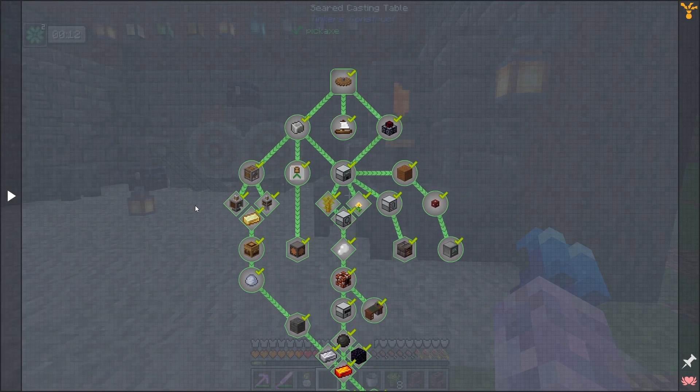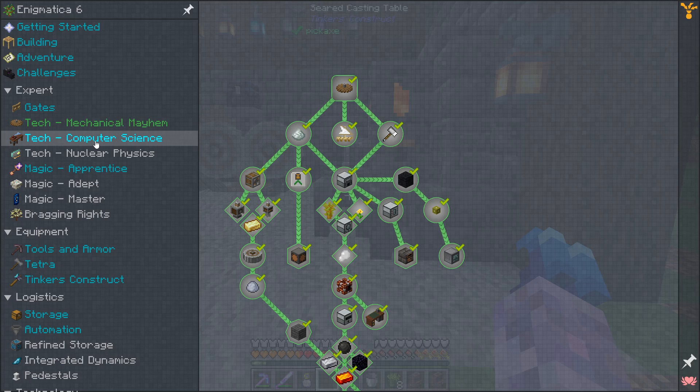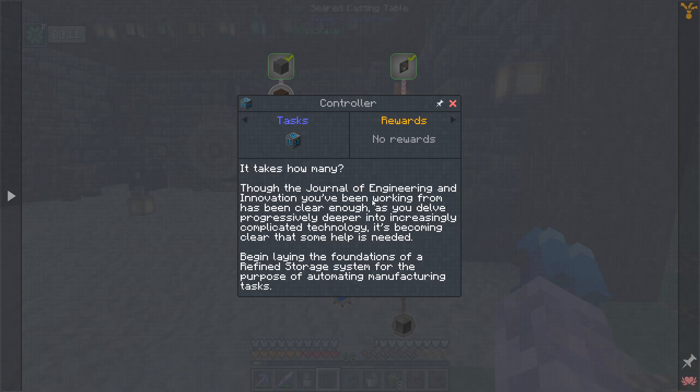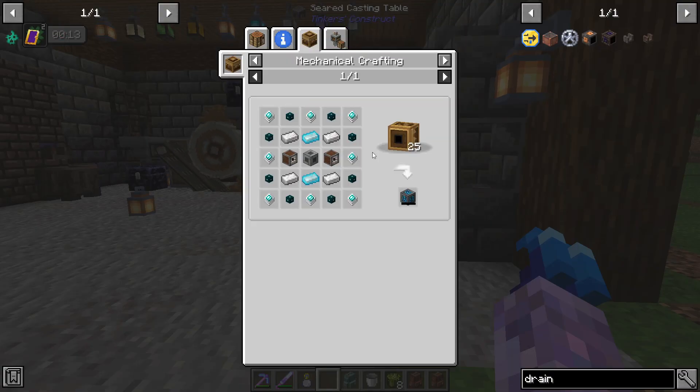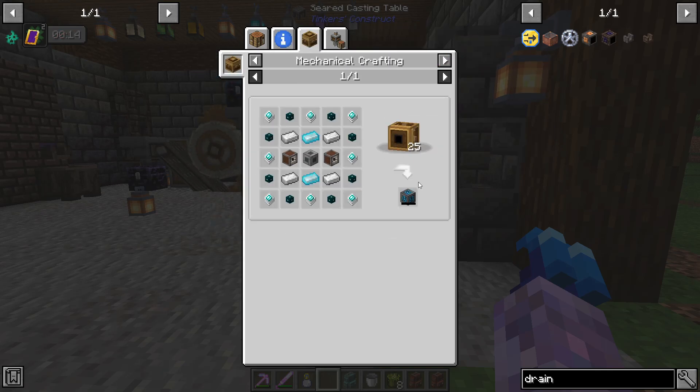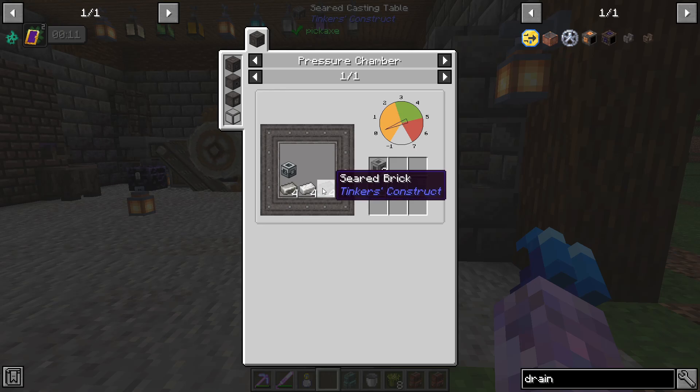Last episode we finished this chapter of tech, so only two chapters left, although I expect this one is going to be more difficult than the previous one. We have two routes we can go: this one gets down into Industrial Foregoing perhaps through a little bit of Immersive Engineering, or we can come down into Pneumaticraft which looks like it leads to Refined Storage — which I'd be pretty keen to get into.